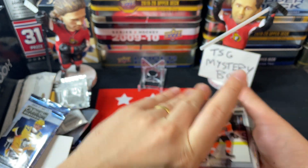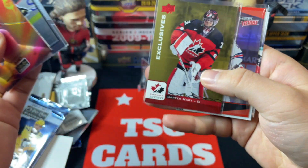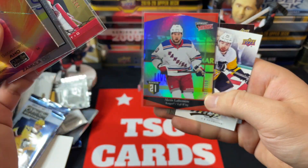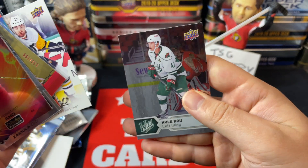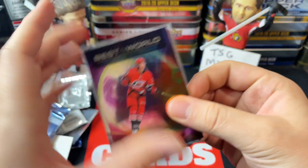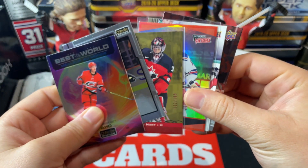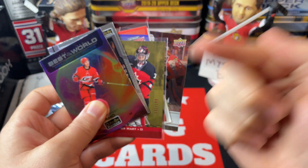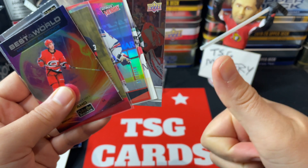But to recap — it was a very successful break in my opinion. We've got the Best in the World, Marquee Rookies, Carter Hart Exclusives, the Alexis Lafrenière numbered parallel — the Ultimate Victory Rookies — the Zach Aston-Reese rookie, and the foil parallel of Kyle Rau. Pretty solid week! Let me know your thoughts in the comments below. I really do appreciate all the support — make sure to subscribe if you're new, give this video a thumbs up, turn on the notification bell, and we'll see you guys again soon. Bye for now!